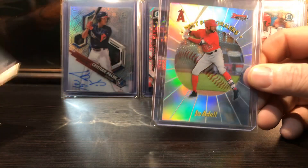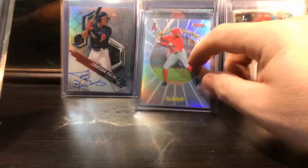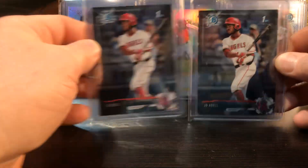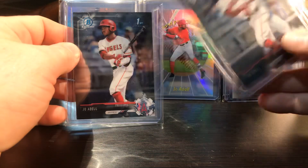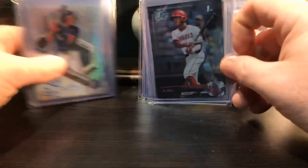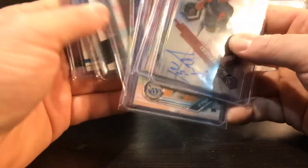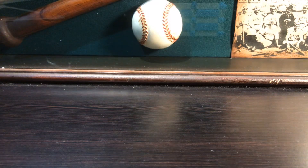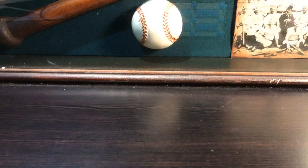There's more Joe Adell - picked that up with Jason. These were eBay pickups - these Bowman Chromes. This guy can really play. So that was that stack. We're gonna put Alonso back on top here and go to the next stacks. I've got three stacks left - well four if I count the Adams, which I might show.